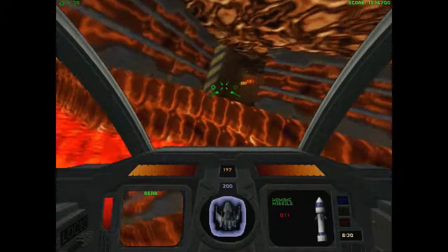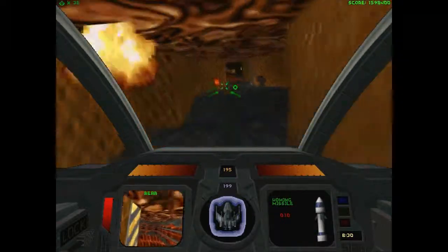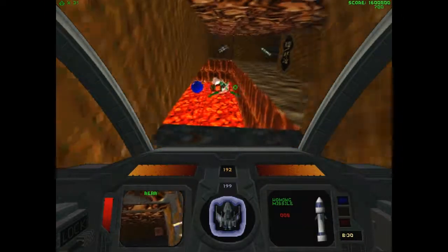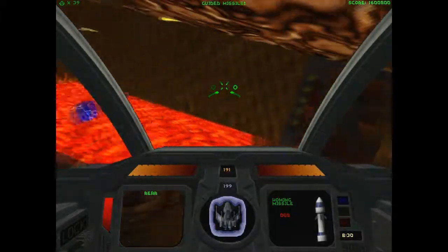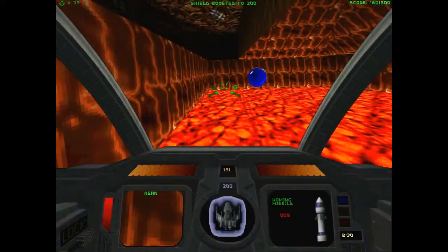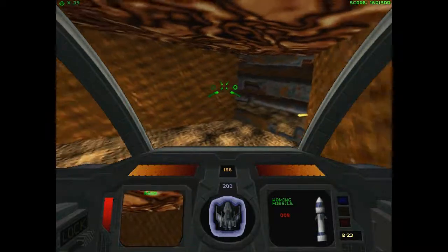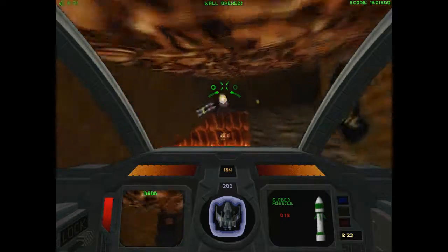I ended up taking a two-week break for Christmas. Didn't play Descent at all in that time, and I'm all rusty. Oh well, can't be helped. Now under this lava there's some robots. You know, this is the guided missile that we grabbed earlier, so what you want to do is select your guided missile and open the wall on the other side.